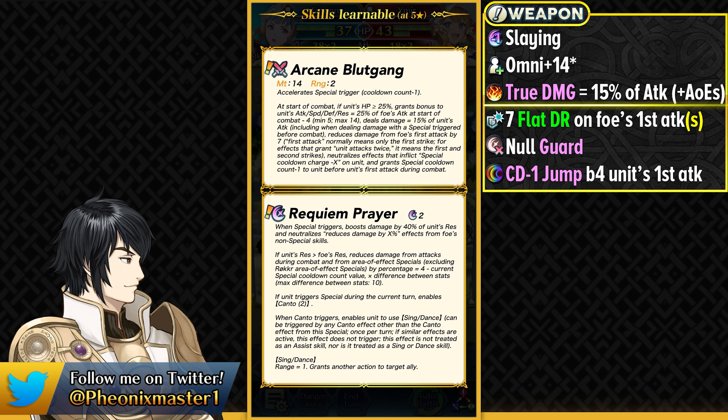Even though this weapon does make it easier to AoE nuke with True Damage, it doesn't mean that you get the special jump on your AoE nuking. This special jump is only for offensive specials in combat. So keep that in mind if you're going to be running an AoE special on any kind of Red Mage. The special jump along with Null Guard does make it easier to trigger something like Flare for many of the Infantry Mages, and just in general makes it easier to nuke.